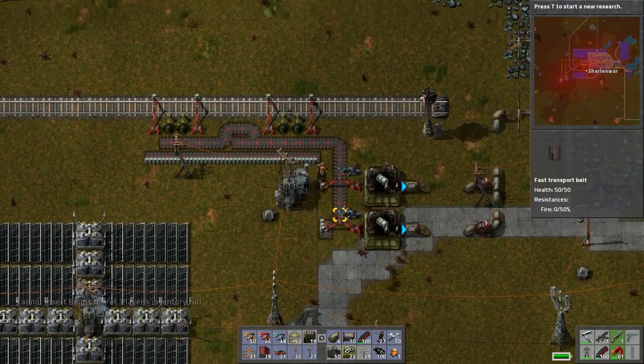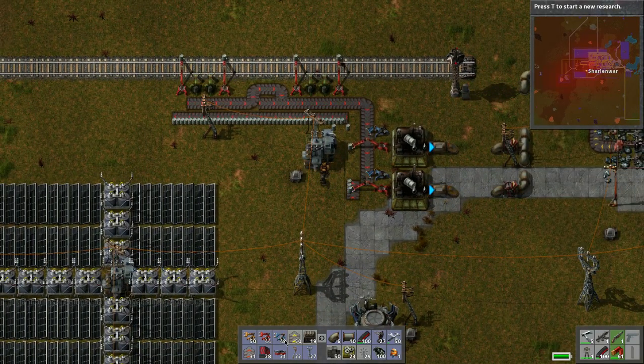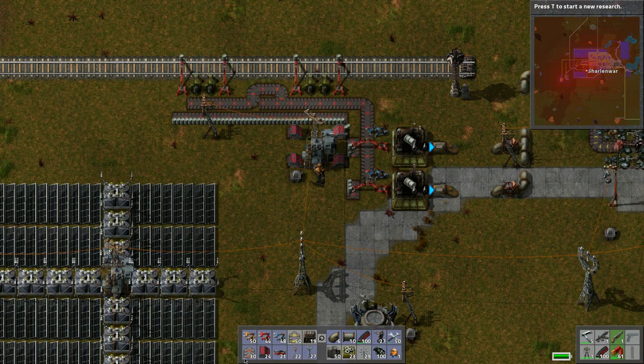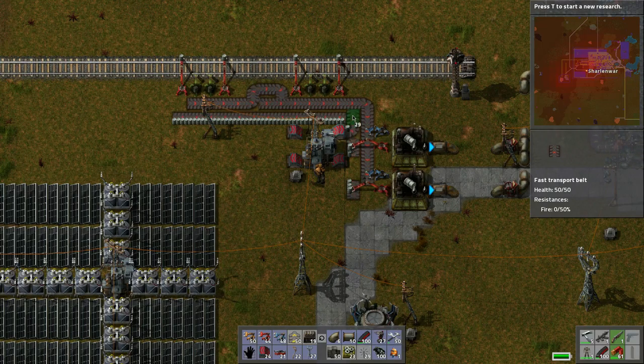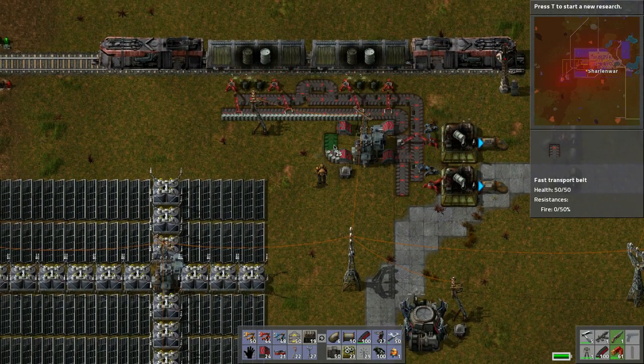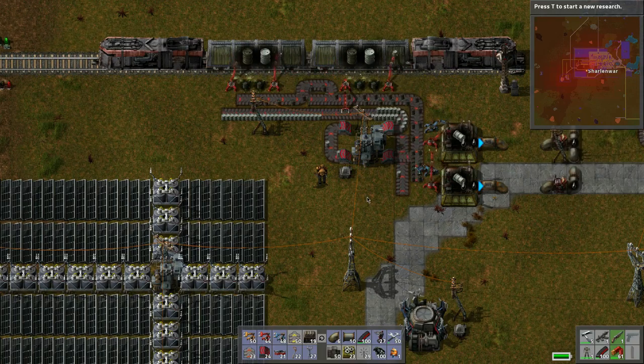I can put 10 there, that should be enough. I need to think about this the right way. Maybe it's as simple as doing this — it's gonna be really squirrelly though. Like this, like that, okay. And then we have them on both sides. Then we have to do this — there we go.